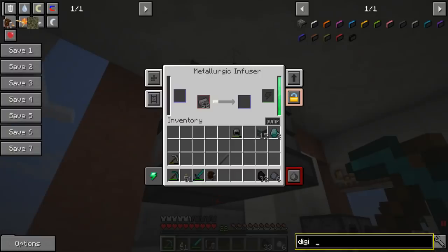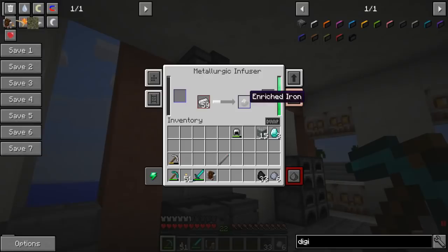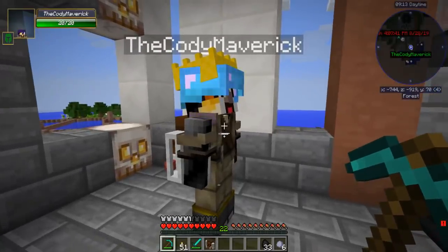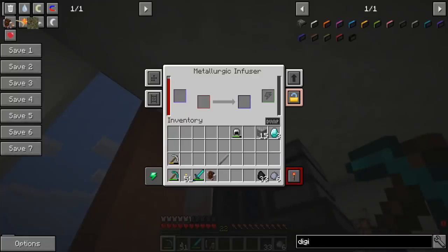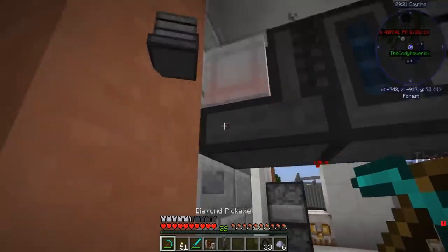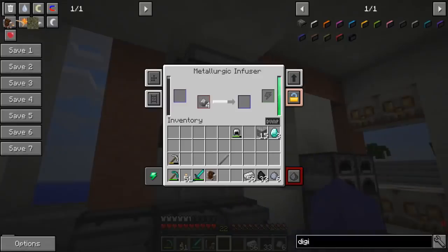We need to get steel dust, which we get by putting enriched iron into the metallurgic infuser. The way we get enriched iron is by putting iron ingots into the metallurgic infuser. We got the enriched iron. We're going to need a bunch of steel. Then we take the enriched iron, put it back through, and get steel dust. We also need to put some osmium in with redstone. We need cables — can you go get some redstone?